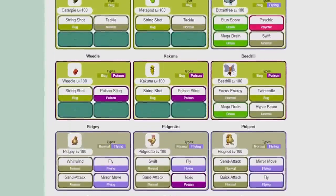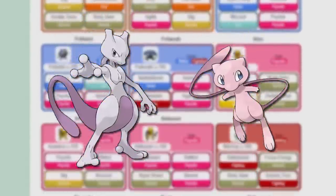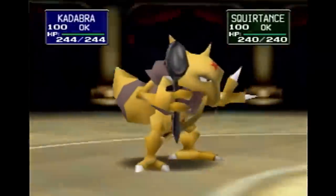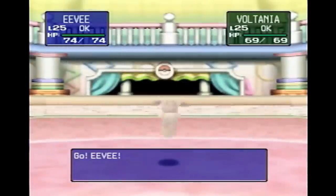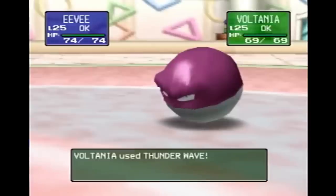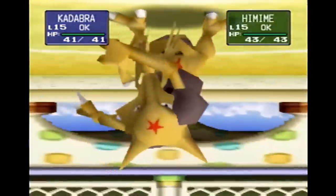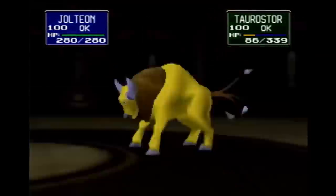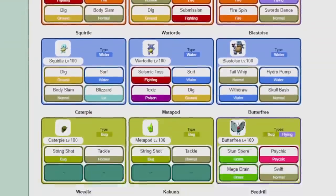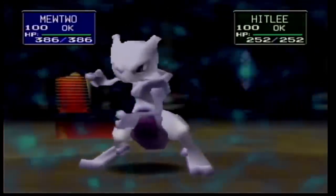Across all the battle facilities, you'll get access to 149 rental Pokemon — with the exception of Mew and Mewtwo — to choose from, to make a team of 6 Pokemon. However, some of these facilities will limit these rental Pokemon to a certain roster. Like the Petite Cup that only gives you a choice of 45 unevolved Pokemon, the Pika Cup which mostly gives you access to middle stage evolutions and below, and then the Pokecup, Prime Cup, and Gym Leader Castle that let you use all 149 of them.